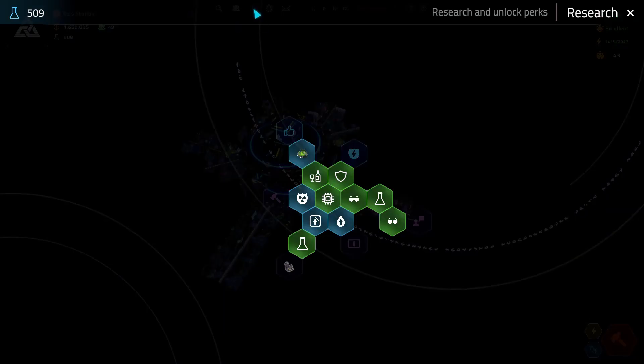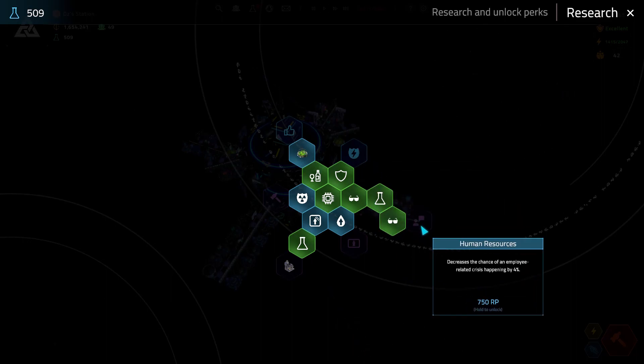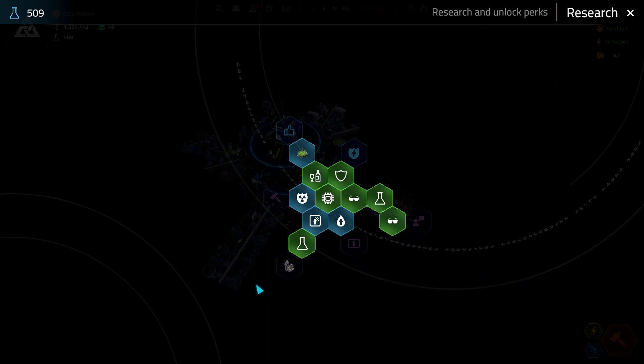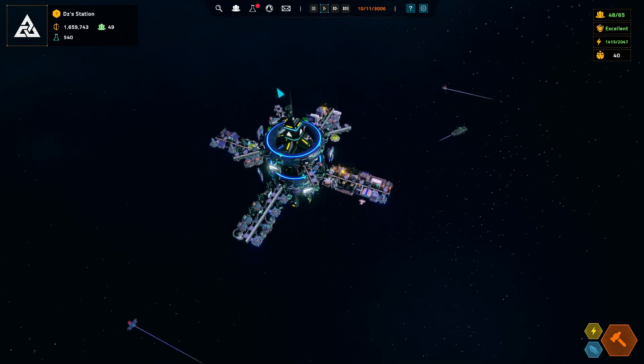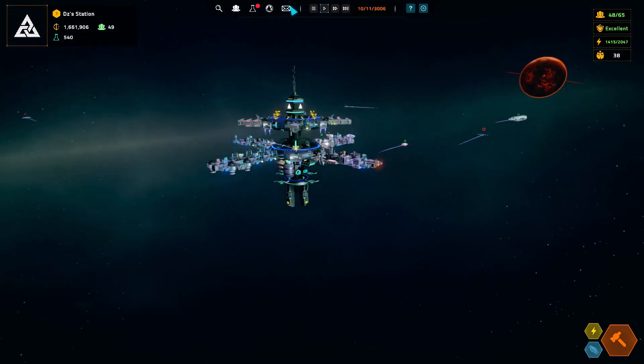Before we do anything else let me go to research — grab radiation shielding. Oh, do we already have that? I think we already have that one. What else do we've got: human resource decreases the chance of employee-related crises, research facility, bigger batteries, happy folk. I don't know, maybe we'll wait.